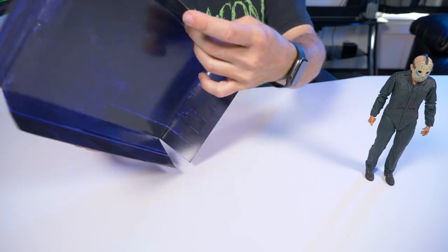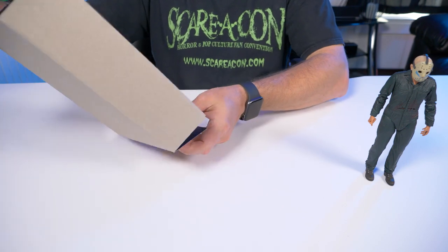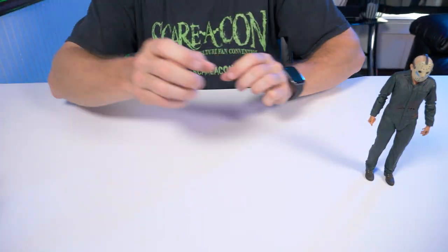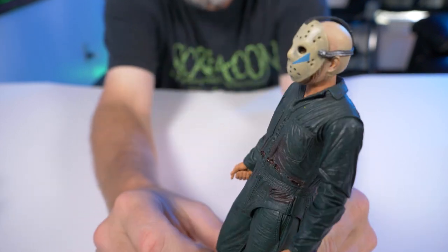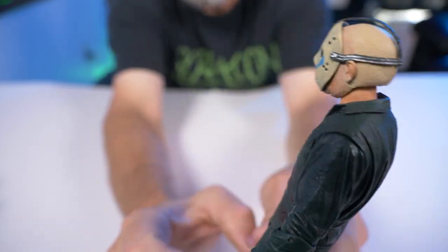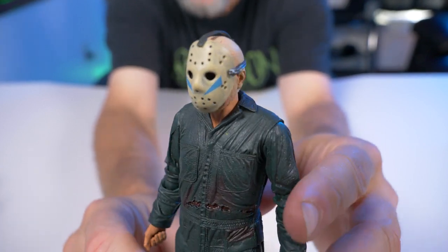Here he is — Roy Burns out of the box. There's a pretty basic backdrop here; I'm not even sure what it's supposed to be, so I'll just put that to the side. This was probably one of my most anticipated figures — if not the most anticipated — that NECA was releasing this year. This guy is absolutely awesome, and when I heard they were releasing a Roy Burns from Part 5, I knew I had to grab him right away.